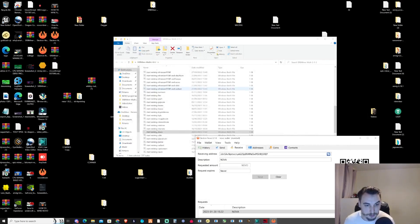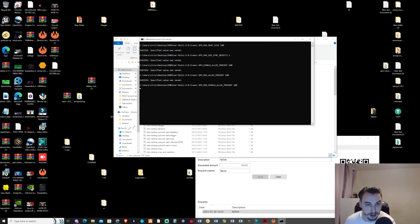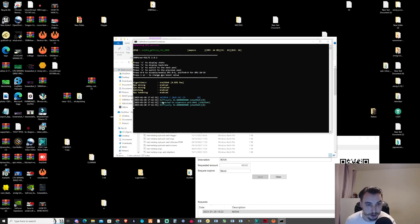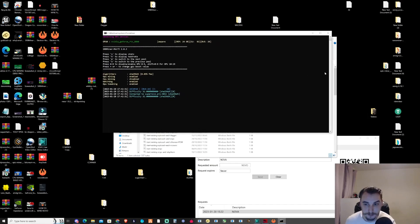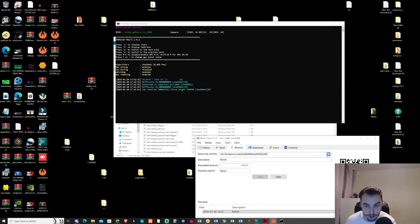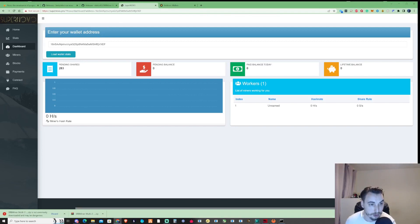Close this and double-click on the BAT file — we should now be successfully mining on Novo. Give it a moment to load up and accept a share. In the meantime, grab your receiving address, go back to the internet, head to the Supernova website, paste in your wallet address, and press load. You'll just need to wait for it to start showing pending shares and details — it can take up to about 10 to 15 minutes.